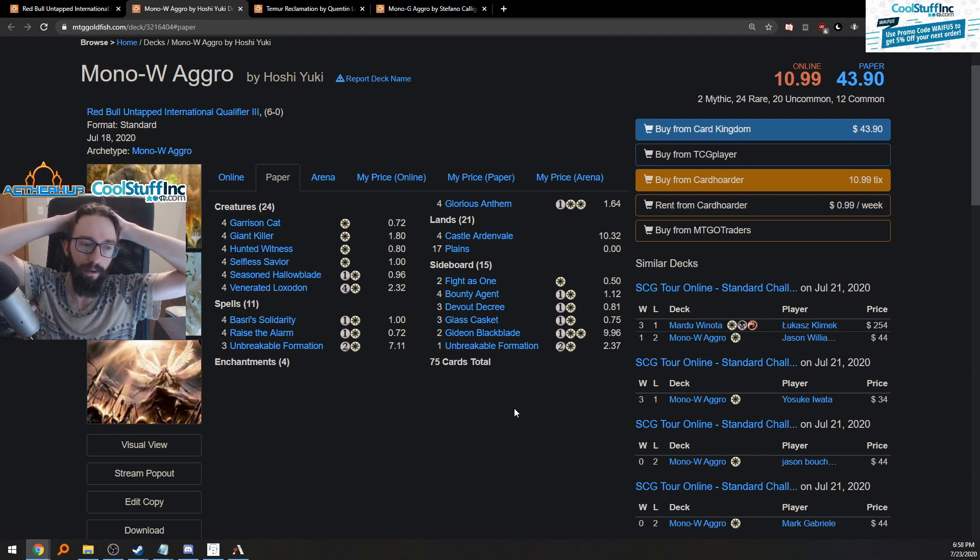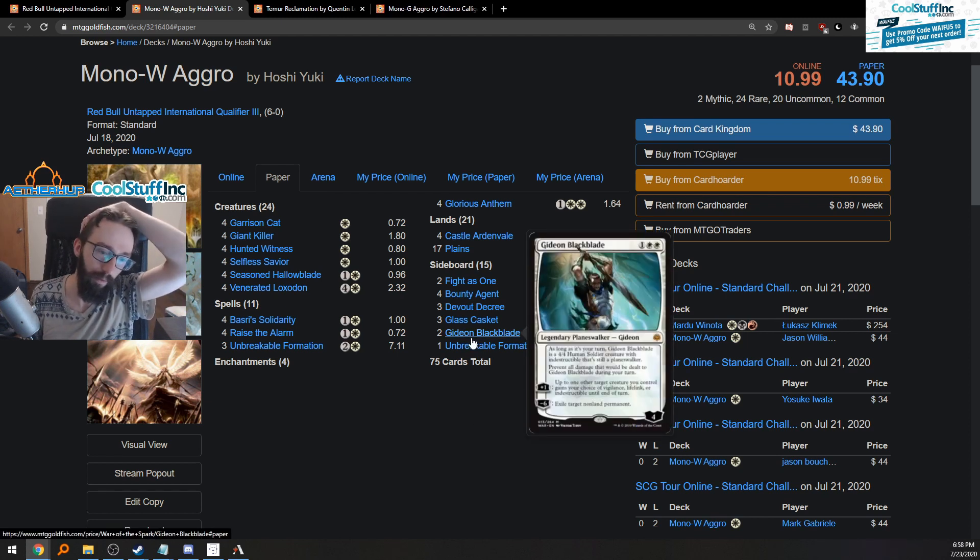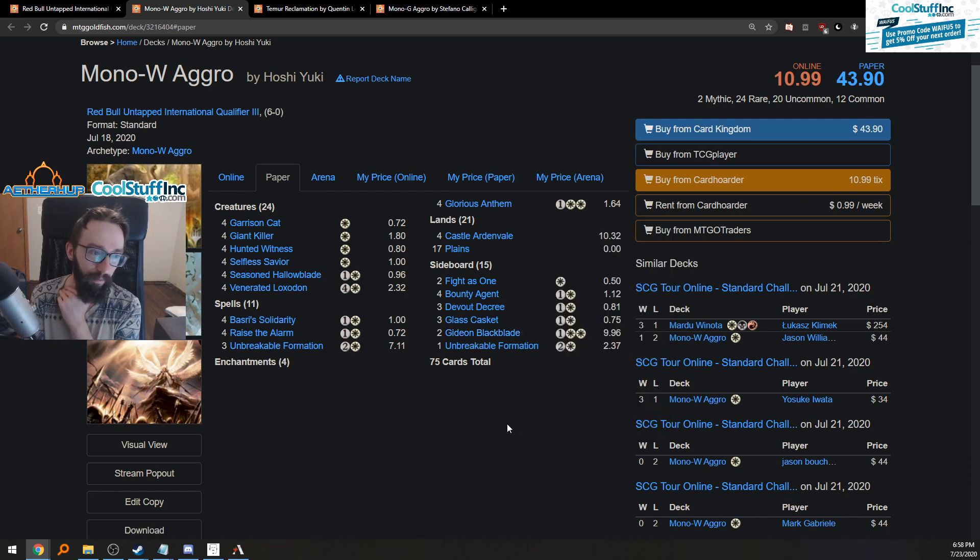Lots of indestructibility and annoyance here for control, especially Temur Rack where Flame Sweep and Storm's Wrath come down fairly early. Gideon is big because you can deal four damage to it on your own turn — though Gideon goes right up to four loyalty so it kind of ignores that anyway. Caskets can hit Stonecoils, which is pretty big and really good against mono green since it also deals with Questing Beast and Harbinger. Lots of good tech against mono green, the other aggro list you have to race.